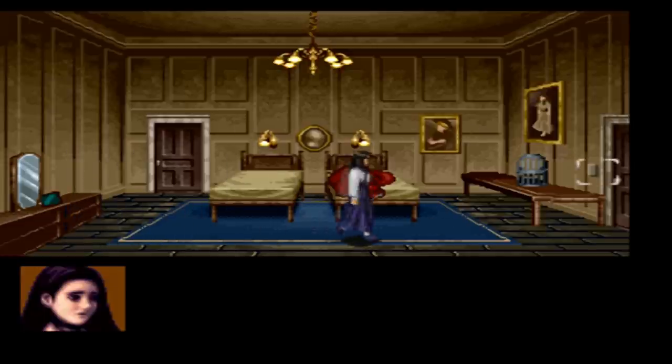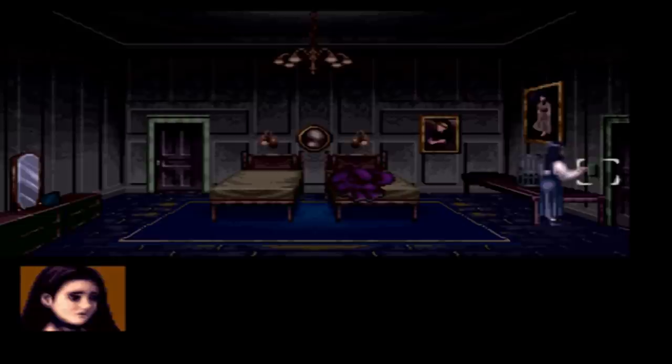We already checked the cage so we know there's nothing in there. Are things any different when you turn off the lights? Does it make stuff appear? Makes the sheets purple. That's something I guess.